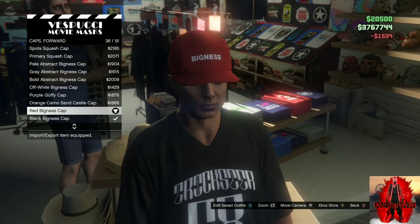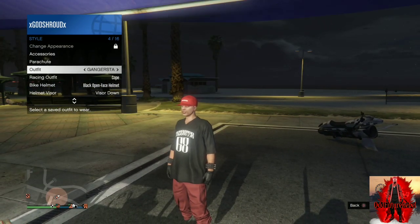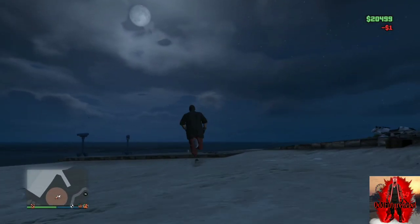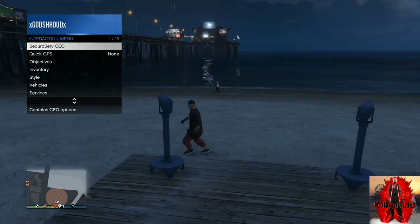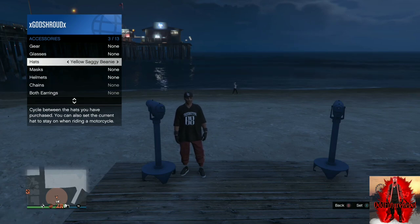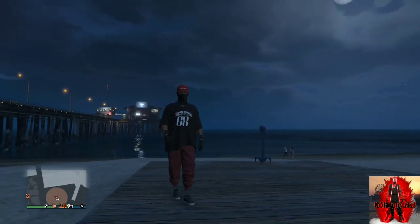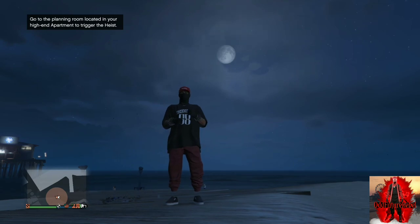Back out from the mask store, apply the same outfit we just made, and make your way over to the pier because there's a telescope over there so we can do the telescope glitch. All you will be needing is one dollar. Run past the telescope, spam right on the d-pad, pull away from the telescope, and your mask should disappear. Open up your interaction menu, go down to style, go to accessories, and cycle through the hats to find the red bigness cap. Back out from the interaction menu, walk away from the telescope, and your outfit should look exactly like mine. Now you have this cool red tryhard jogger outfit.